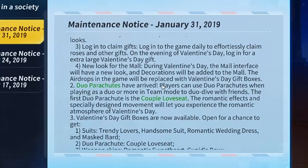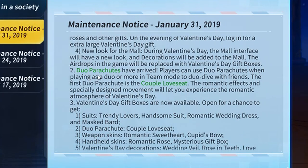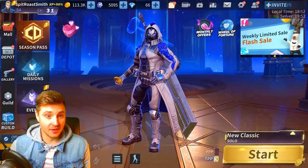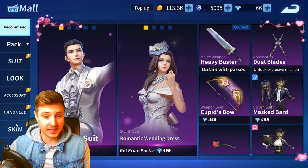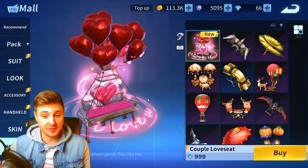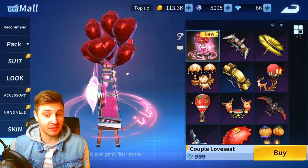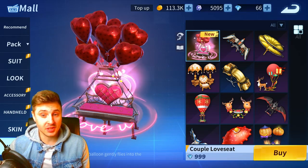We've also got the duo parachute. When playing as a duo or more, or in team mode, you can duo-dive with each other on the Love Seat. If you want to purchase the Love Seat, here it is — let's go to the mall and check it out. The amazing Love Seat! Pretty dope. All you couples out there can glide down together on the Love Seat.